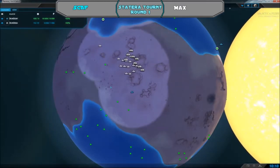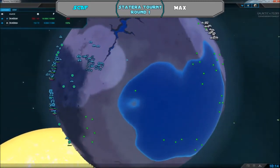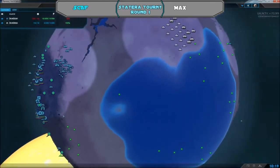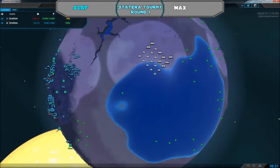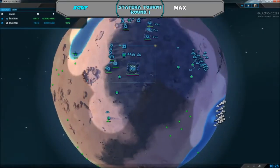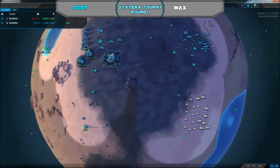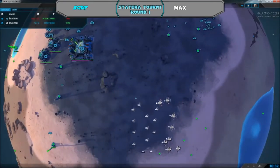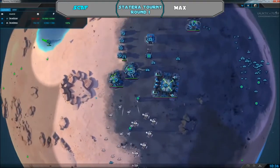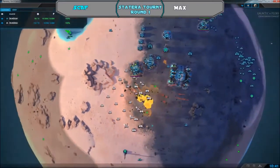Max seems to be watching his units carefully, moving his pelicans and hummingbirds forwards — they're actually headed straight for these units. He is dodging around them. If he can get them in on that commander, he can take a victory. The units drop and the levelers are down, doing damage.